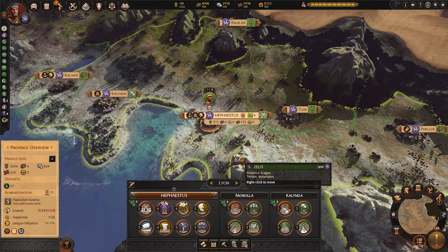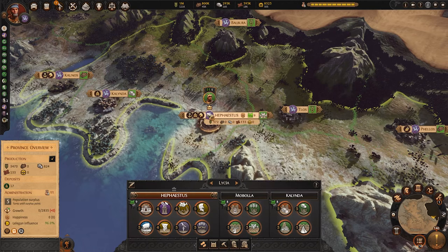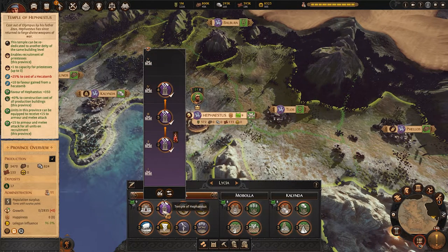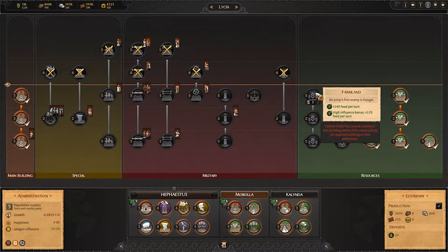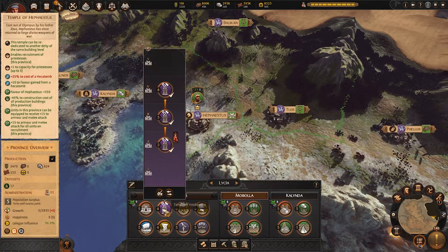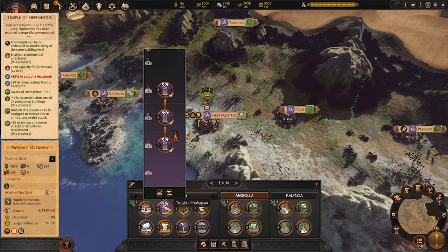In terms of what temples to build beyond the nine dedicated province ones: everywhere you want to construct production buildings — which is essentially everywhere — you want to build Temple of Hephaestus. It gives minus 40% to construction costs for all production buildings in the province. Stack that with the resource cost reduction for resource buildings and you can actually build even the most expensive resource building, like the large Apoika that costs gold, for free. That's how you save a lot of money throughout the campaign.